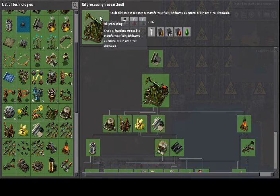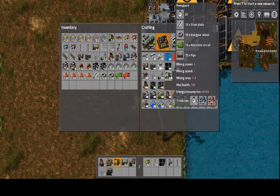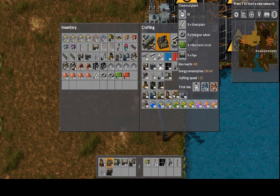It's a giant pump jack basically. And you'll get this, so get one of these, then get one of these oil refineries and get a chemical plant.